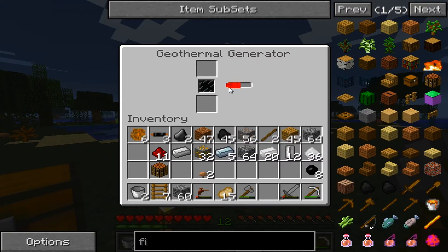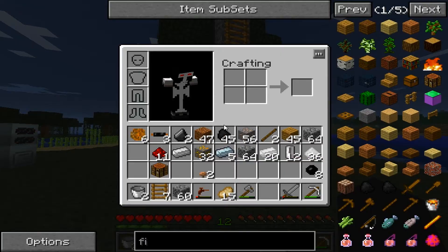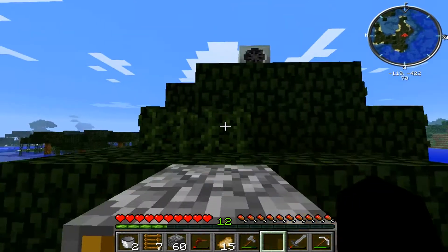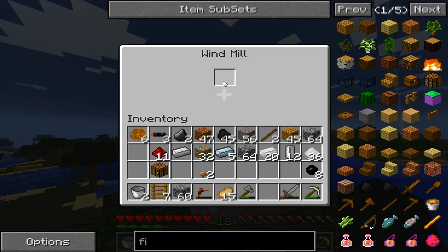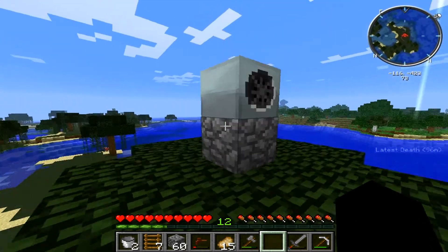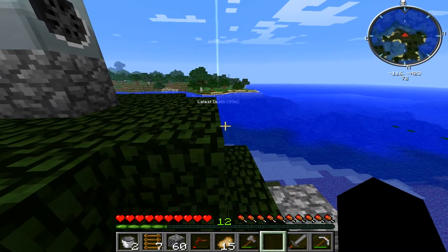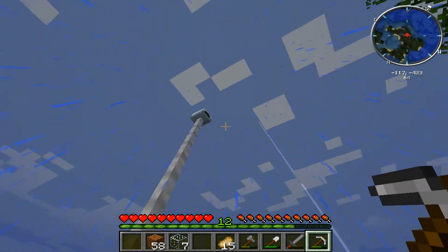Alright, so that definitely works better — geothermal generator definitely works better. I'm going to spend some time on this thing up here and see how we can get some energy from it. I know it's not going to be as good as lava or anything, but if we can get something going without really doing anything, that'd be awesome.